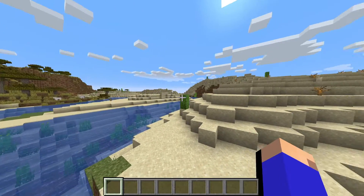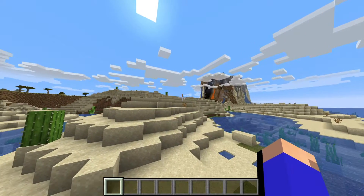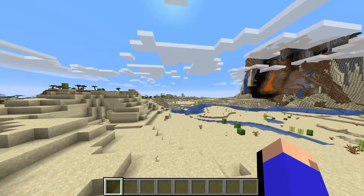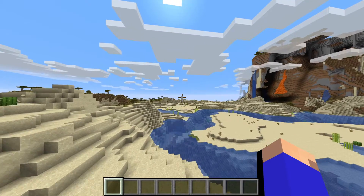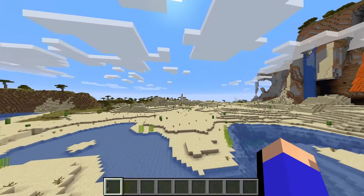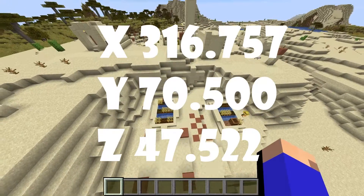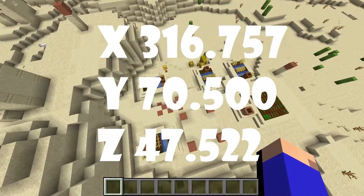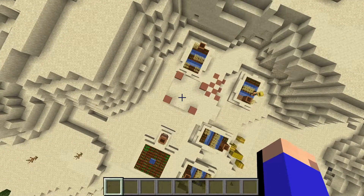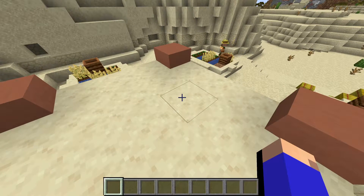So this is a spawn. If you follow the lava right where my cursor is and pretty much travel, you'll see this coming up. So yeah, you have a village, which is pretty cool for Minecraft, and especially since it's kind of near spawn too.